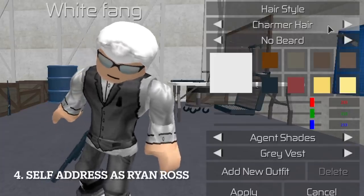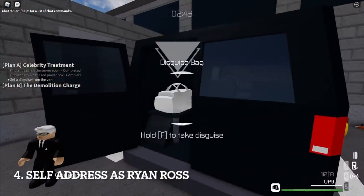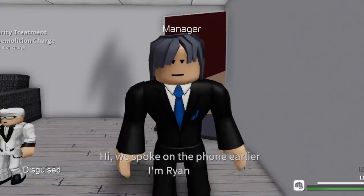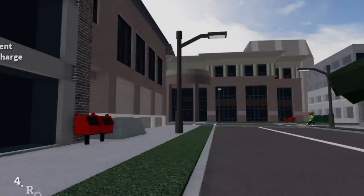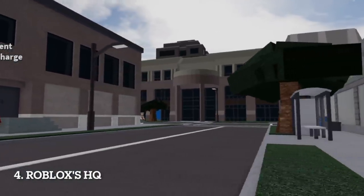If you meet the manager in Celebrity Zoo with the Charmer, the dialogues alternate from Alex Shaw to Ryan Ross. Outside the map, you can see one of the building and action models after the ROBLOX headquarters.